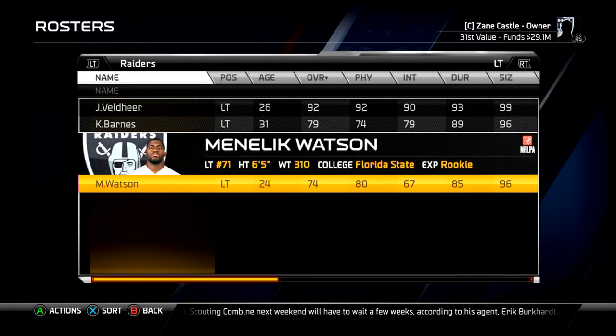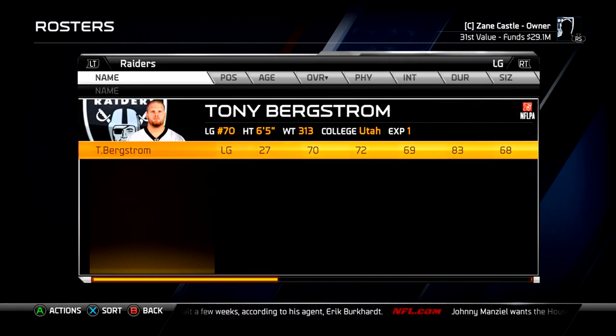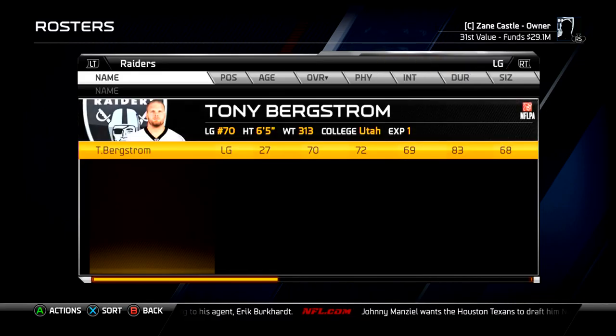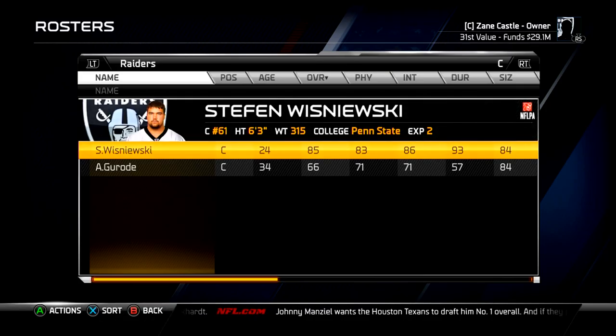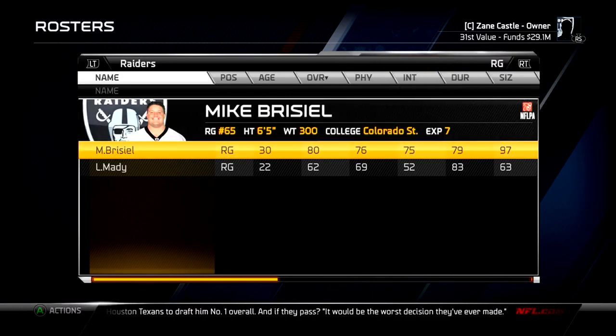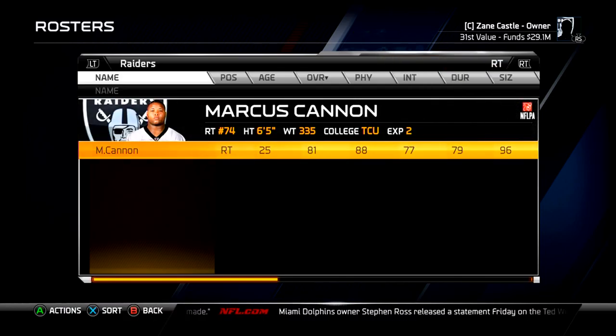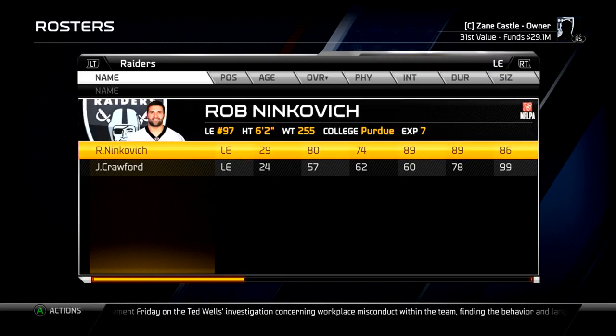At left tackle we have Velda, Kalief Barnes, and Menelik Watson — though Watson is actually going to be playing left guard because Tony Bergstrom is not very good and Watson plays a 77 there. Our center is Steven Wazinowski, though the backup center got hurt. Mike Breisel is the right guard. I traded the Patriots for Marcus Cannon, giving them a fourth-round pick and the old right tackle who was a 69 overall — I got back Marcus Cannon, who is an 81 overall and young with a lot of room to improve.